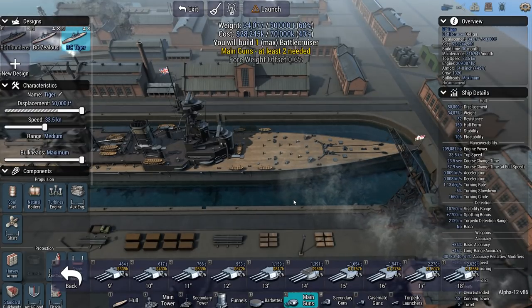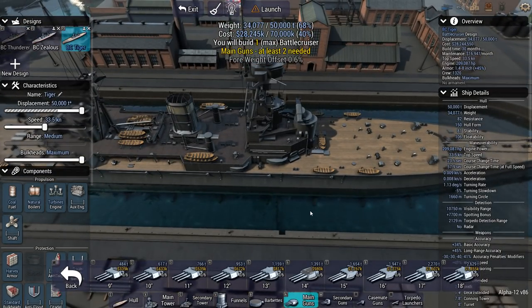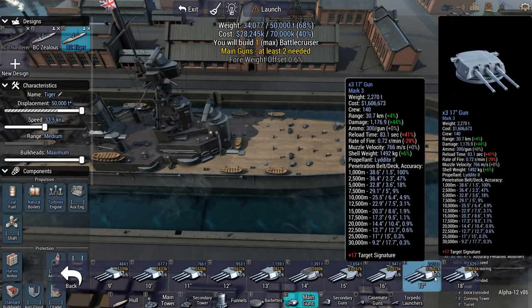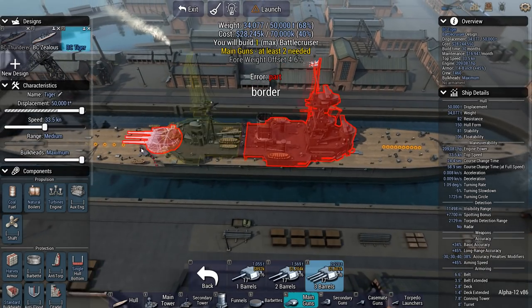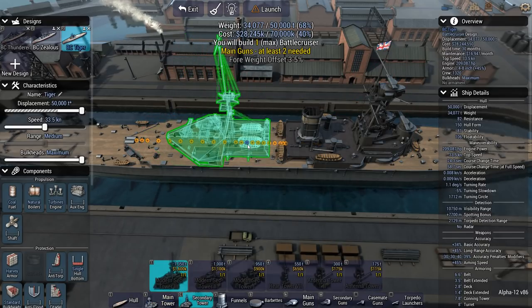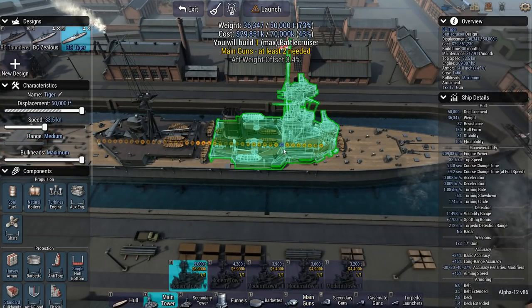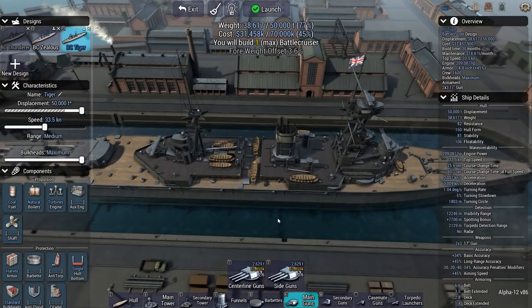I'm going to have to intercept them in order to take down the battleship and cruisers before they hit the convoy. So this is not going to be an easy mission. Guns-wise, we got 17s at mark 3, 18s at mark 1. Let's go for 17s. They'll take up quite a bit of space, but it should be doable. If I shift this forward, can I sit a 17 down on the stern? Because that would save me a barbette. Yes, that works.